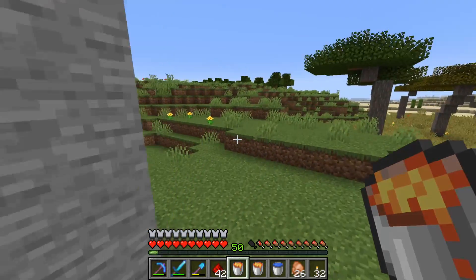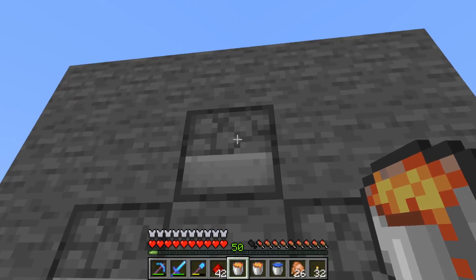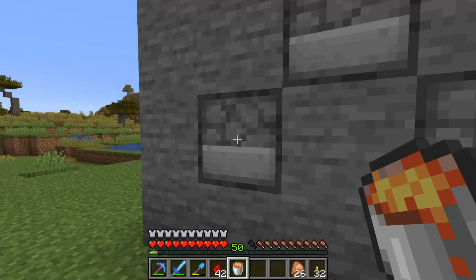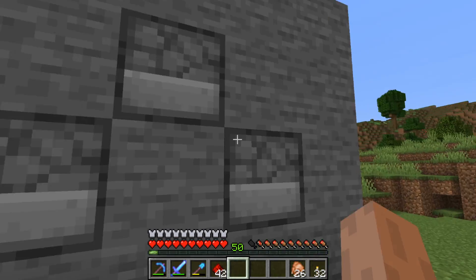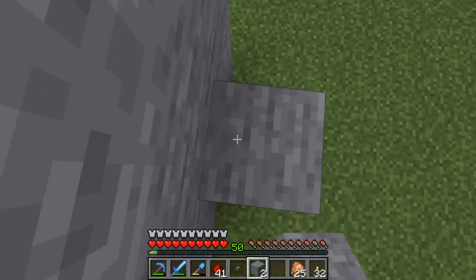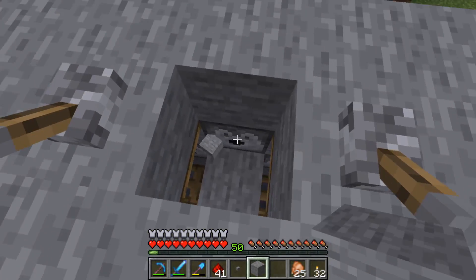Get your two lava buckets and water. Place your water bucket in the top dispenser, and the lava buckets in the two dispensers on the sides. Then break this block and place one redstone here. Go to the roof and place one stone button right here.